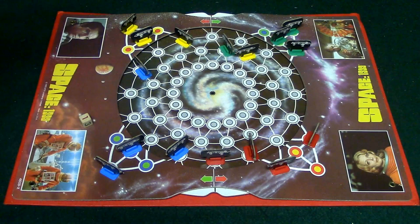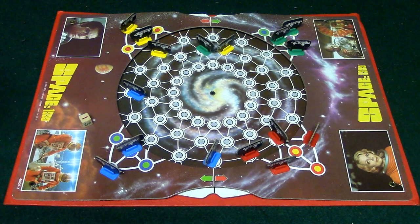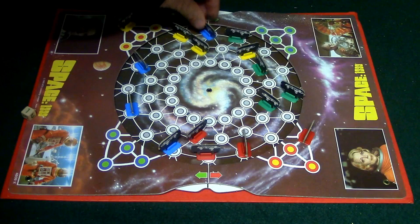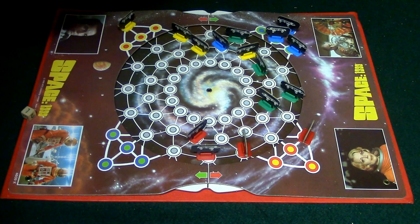That's basically how the game is going to work. Now, the way you're going to end up winning the game is whenever you're able to get all of your pieces onto the other side. So, for example, if I ended up having blue over here on this side, and on my turn I ended up jumping over here, I'll end up winning the game because I have gone from one side of the board to the other. And that is basically how you play Space 1999.